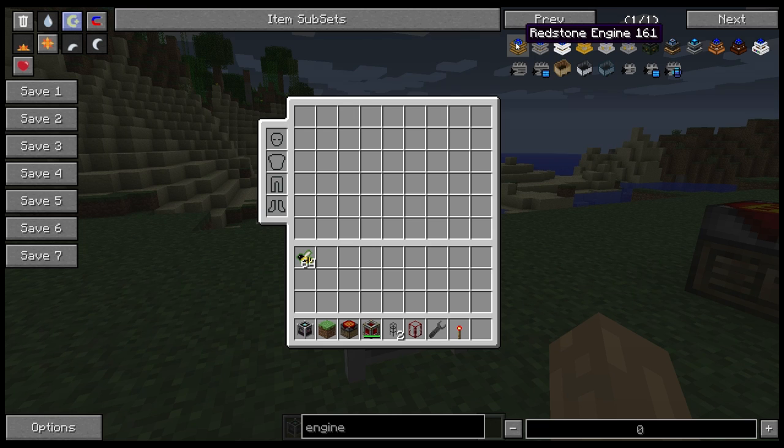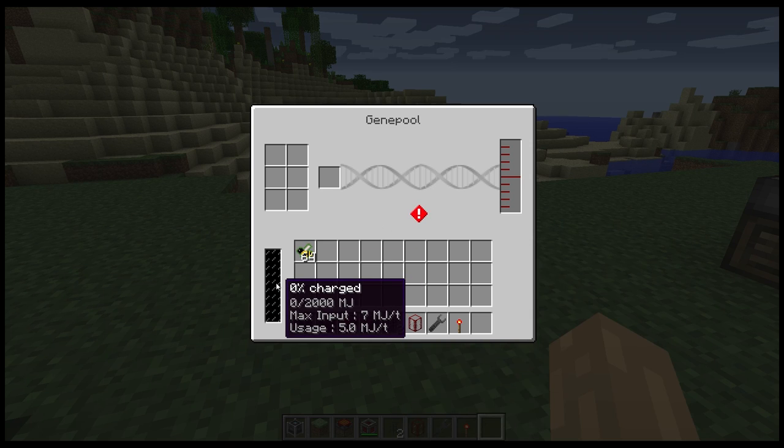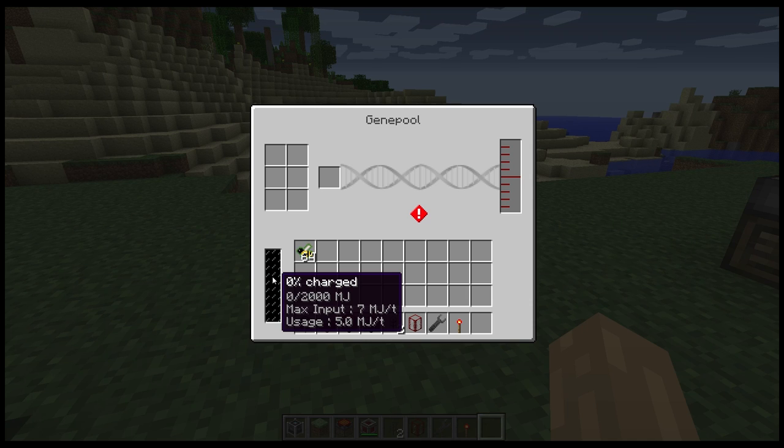With the exception of the redstone engine, which won't be strong enough, you've got sterling engines, combustion engines, the Railcraft engines, RedPower ones, Thermal Expansion, and Forestry — they will all do the job. The tooltip says it's going to use 5 MJ per tick, and the maximum input is 7 MJ.